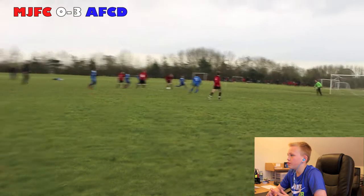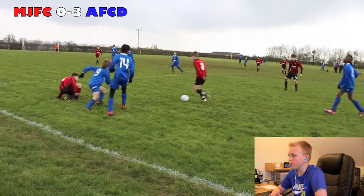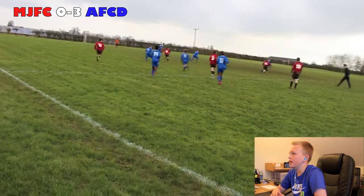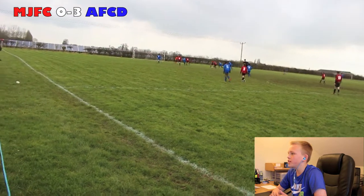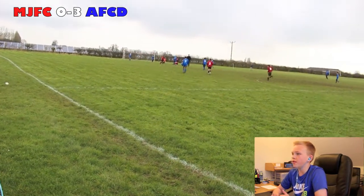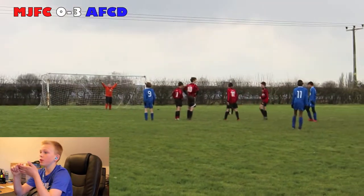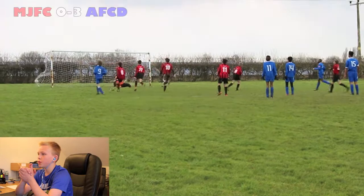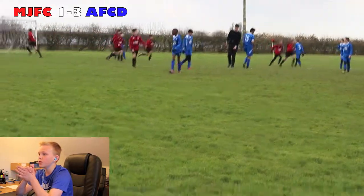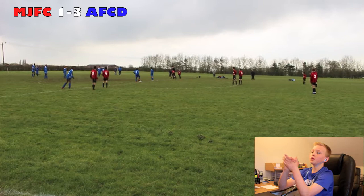Their number 11 drove through but I pick it up and play the ball out to Luke. Luke plays it down the line and manages to get it into Joe, Joe plays it through to Finn, their defender misses it. Finn gets there — their defender takes him down and wins a penalty for us. I stepped up to take it — always put them in the bottom left — and I put it straight in the bottom corner to make it 3-1. The comeback was on at this point. Well done to Finn for winning the penalty.